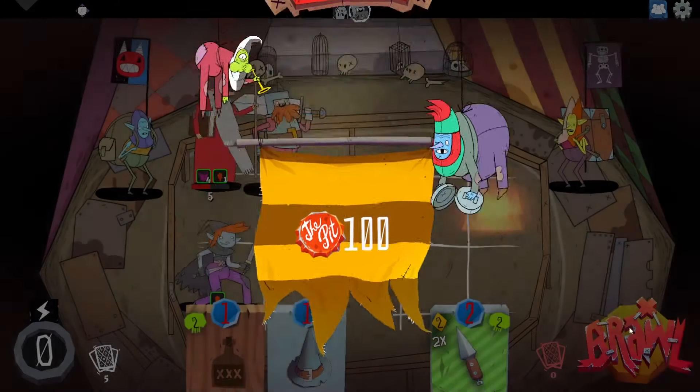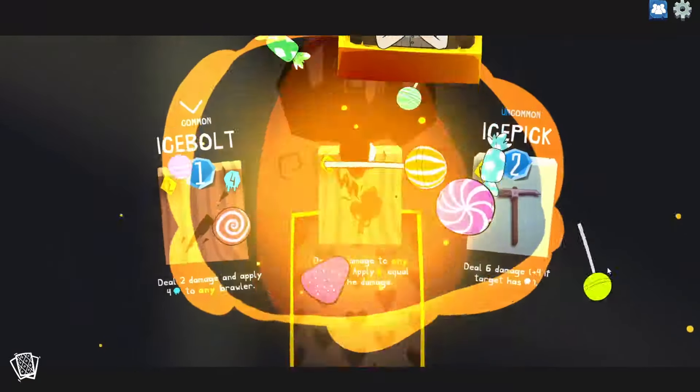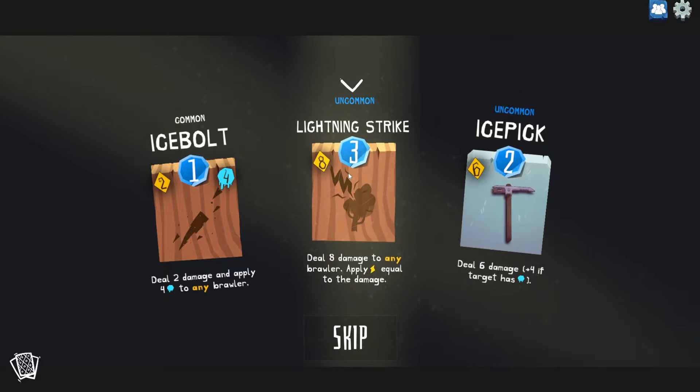Oh, they're so proud of us. I'm curious — seeing that bottle cap on the victory screen, is this one of the same people that did Pit Fighter? Maybe. Common Ice Bolt, uncommon Lightning Strike, and uncommon Ice Pick. The Ice Pick is big damage with even bigger damage if the target's frozen, which goes well with the Ice Bolt.